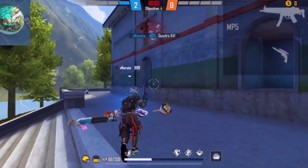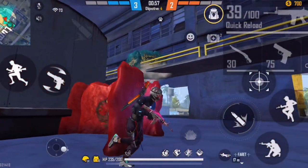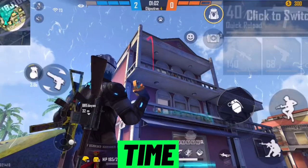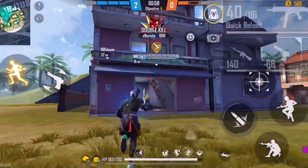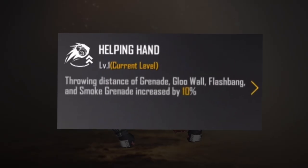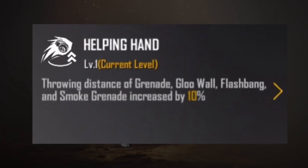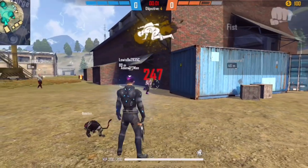Tip number four: grenades. Take full advantage of grenades — you can even take down a whole squad with them. Time your grenades perfectly, and if a teammate is skilled with grenades, give them the extra ones. Make sure to use the B-Stone pet's ability, which increases the throwing distance of grenades, gloo walls, flashbangs, and strong grenades by 10 percent. Use this pet ability whenever you play Clash Squad rank matches.